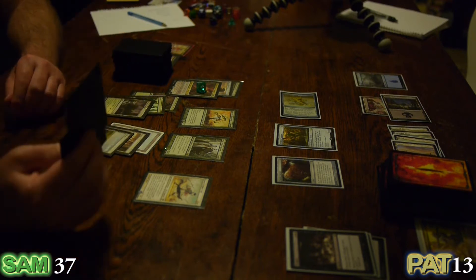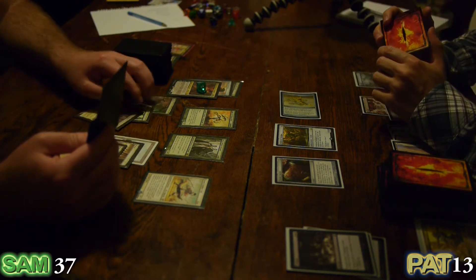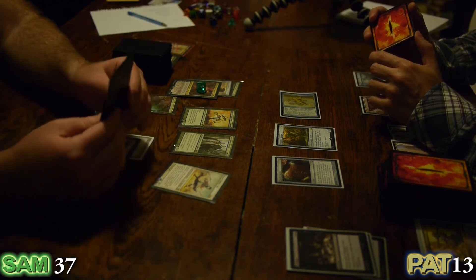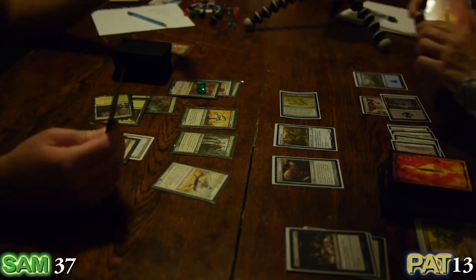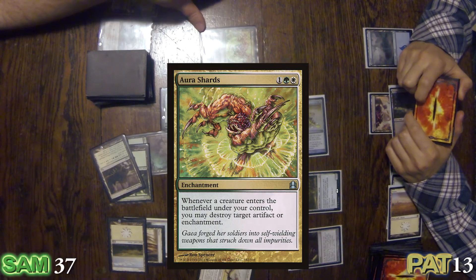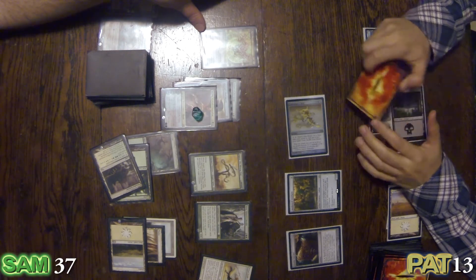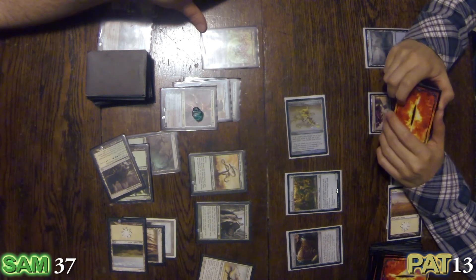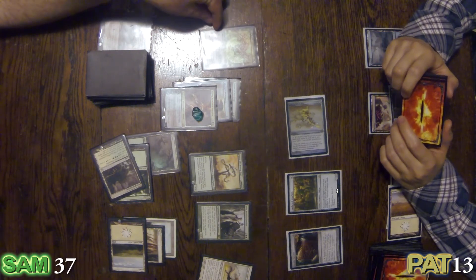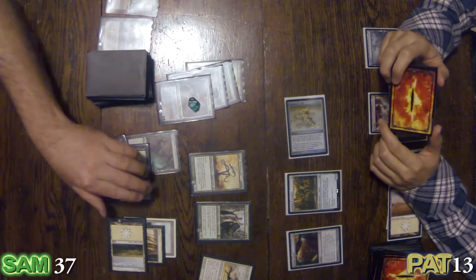The plan would certainly be to take you down either way. To round out my outrageous upgrades — Aura Shards. Currently all of my non-land permanents are all artifacts. Whenever a creature comes into play, destroy a target artifact or enchantment. Oh boy.